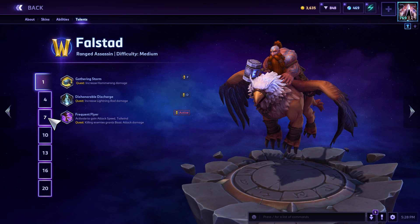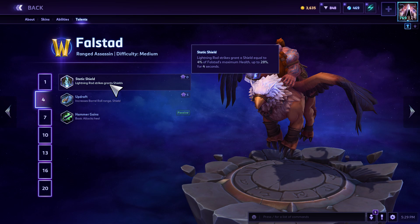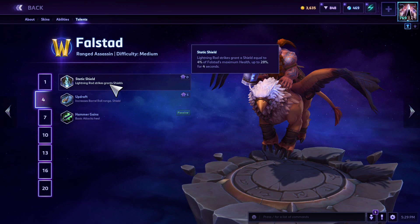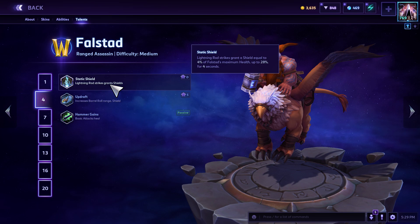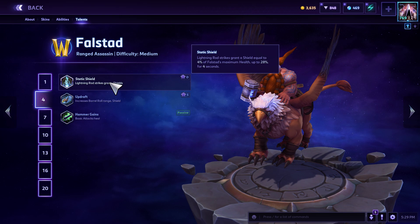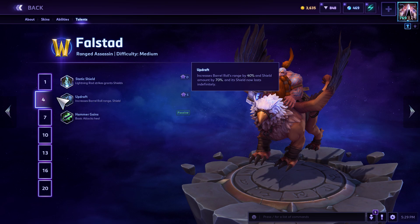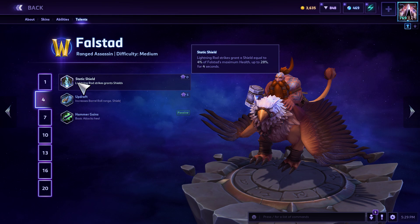At level 4, I pick Static Shield when enemy heroes are dealing a lot of damage — Lightning Rod grants a shield equal to 4% of Falstad's maximum health, up to 28% for four seconds. That negates a lot of damage; people don't realize that most incoming damage will be negated unless it's super bursty. If I'm not taking much damage, I'll go Hammer Gains instead for the healing.